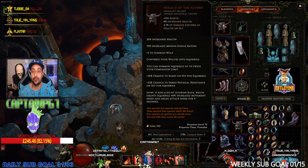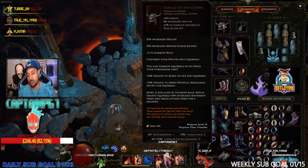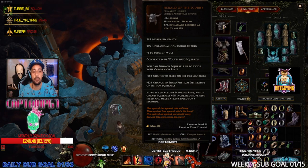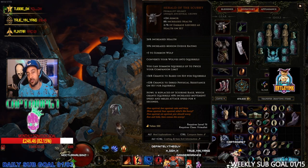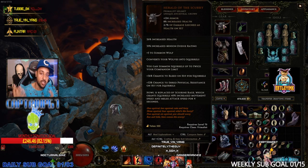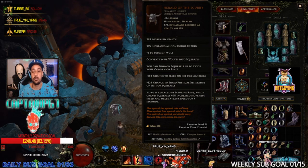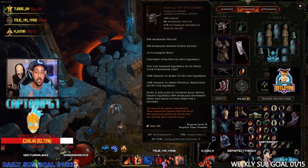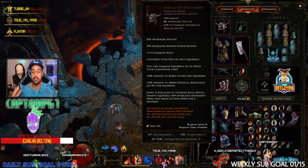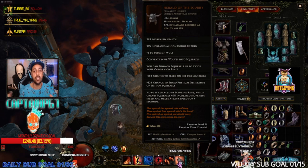You also get plus three to Summon Wolf — some of the lower rolls can give just one or two, and I actually got a second helmet today with plus two Summon Wolf, so you do want the maximum roll of plus three. Most insanely, it converts your wolves into squirrels. However many wolves you have, they convert. You can summon squirrels up to twice your companion limit, so I'm currently running 10 squirrels with this build.